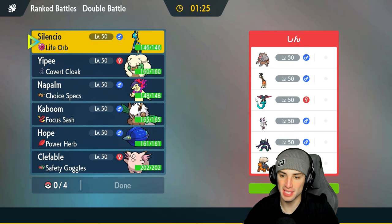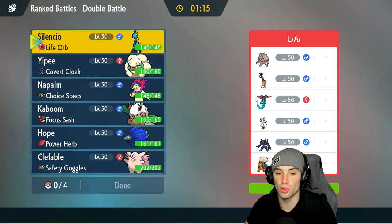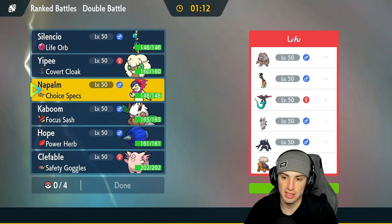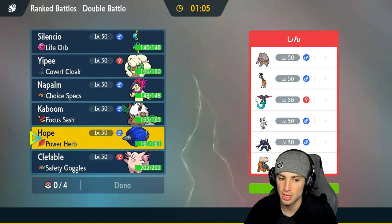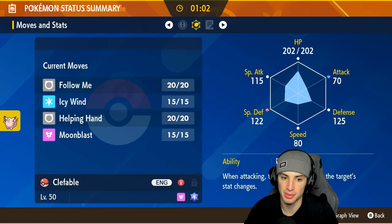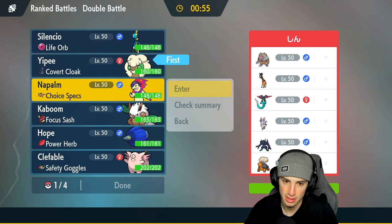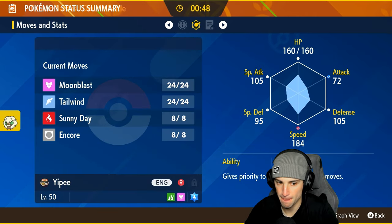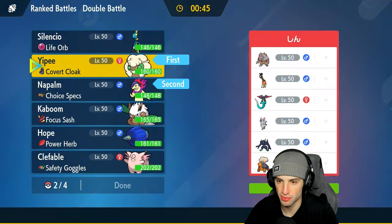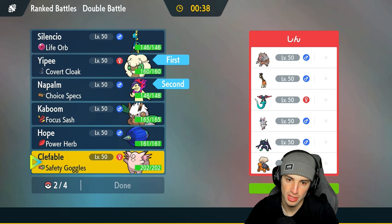First match and we're going up against a pretty solid team — they've got Farigiraf, Ursaluna, Dragapult, Sylveon, Grimmsnarl for screens, and Tinkaton. They could set up screens or trick room, which is a bit scary because I don't really have any way of stopping trick room. A Whimsicott Sunny Day lead with Typhlosion is probably the best option.